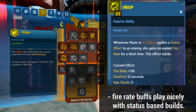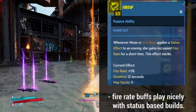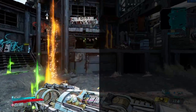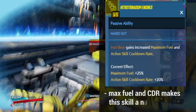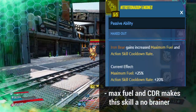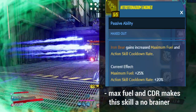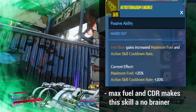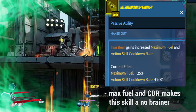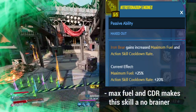Moving on to the Tier 4 skills, we have Nitrotradanium Engines and Never Gonna Give You Up. Nitrotradanium Engines is an Iron Bear skill that gives increased fuel and action skill cooldown rate. For five points you get 25% extra fuel and 20% action skill cooldown rate — both very nice. If you're focusing on a build that maximizes uptime for Iron Bear and Iron Cub, this skill is a no-brainer to max out.